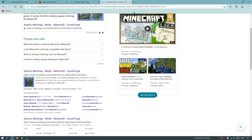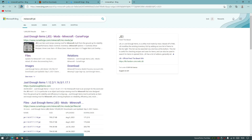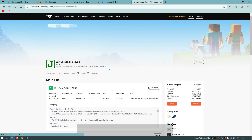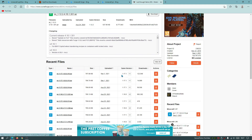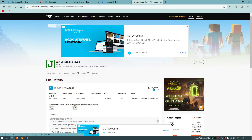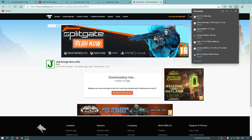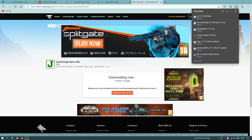The final mod to download is Just Enough Items. In your search bar type Minecraft JEI and click on the curseforge.com link. Click on Files - you'll see it defaults to game version 1.12.2, so scroll down and make sure you're downloading for game version 1.17.1. Click on that file and hit the download link. That's all the files - the Oceano shaders and the mods. Make sure everything is downloaded for version 1.17.1.